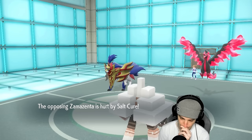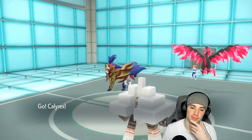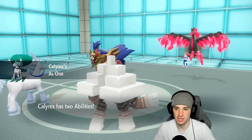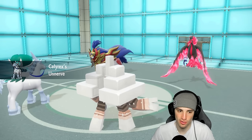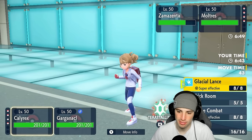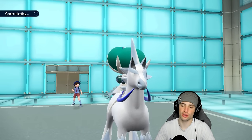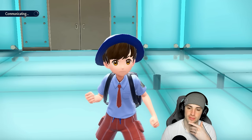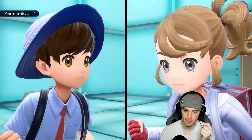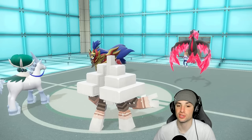I'm going to try to pop Trick Room - I feel like we need it. I might Terastallize too since Dark moves aren't great for us. We've got Salt Cure already on Zamazenta. I'll hit that Tower button, pop Trick Room, and throw Salt Cure over on Miraidon. Flutter Mane dies early to Heavy Slam - no big deal. Gargancl puts Salt Cure on Zamazenta and I like Gargancl in this format.